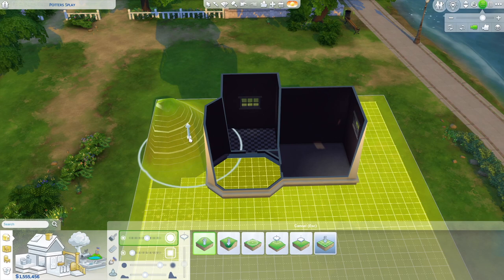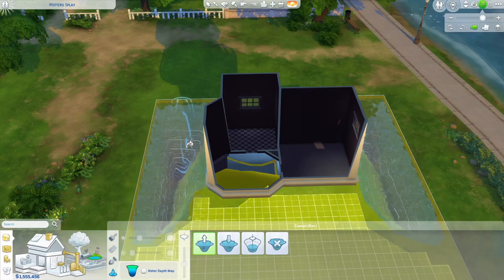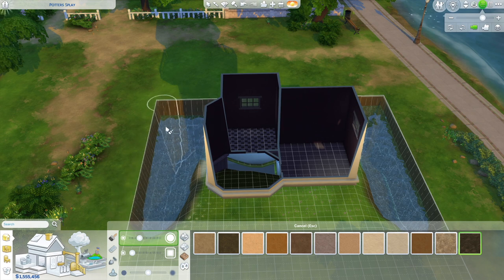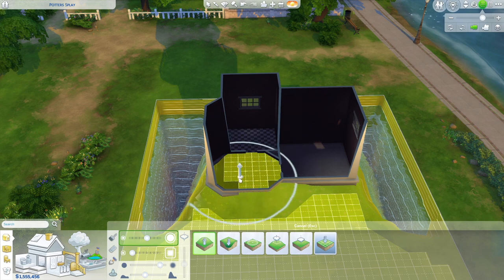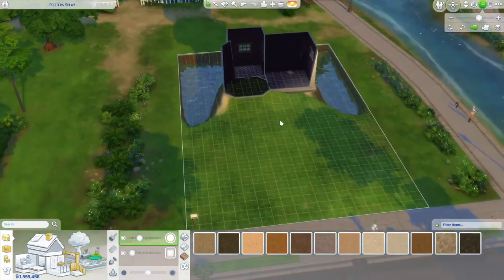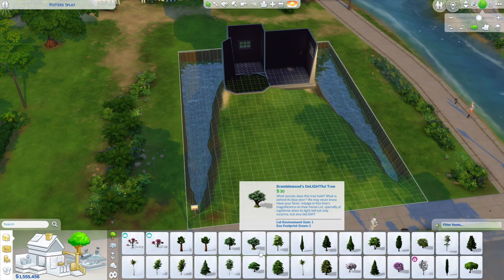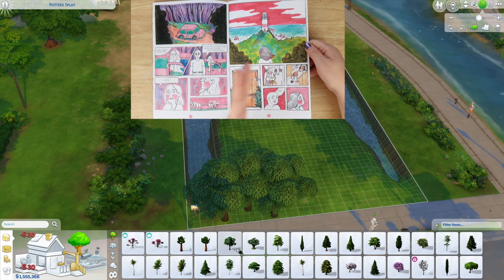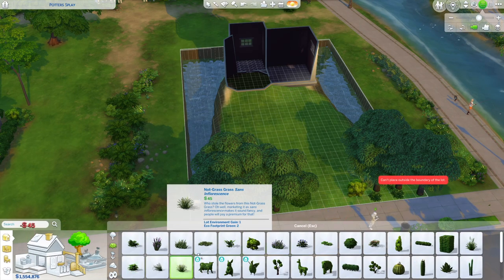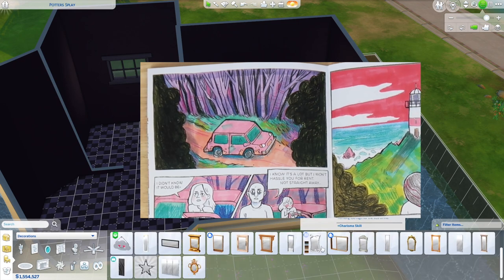I wanted to do the landscaping around the lighthouse because I wanted to have the ocean and trees. I tried to do that, even though it looks a bit weird with the plot boundaries — obviously you have a plot of land in The Sims as a restraint. I went in and tried to make it look like a bit of a cliff face, cutting in with the ocean — which looks more like a little lake — and adding lots of trees. In the comic's entrance when she arrives, the car stops and there are woods, so they travel through the woods to get to this lighthouse which is on the edge of a cliff, very isolated.